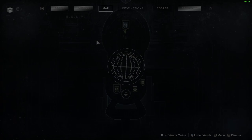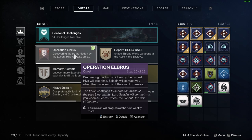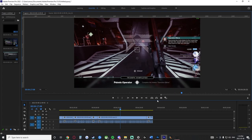Let me go ahead and open up the quest here. Discovering the truths hidden by the Lucent Hive will take time — Saladin will contact you. So we have to wait until next week; we finished this week on step 20. And just quickly — you do complete the Psionic Operator triumph here. You can go through and complete this in your challenges. Go to your seasonal ranks and it'll be down in the bottom left, or go to your quest tab and it will be a bar across the top for your challenges — top left-hand corner. When you click in that, you will receive an insight, which you can use in the war table to unlock further perks for the seasonal content.